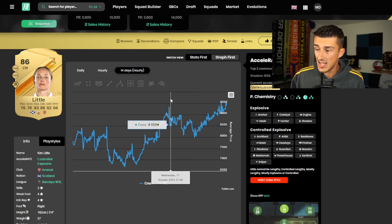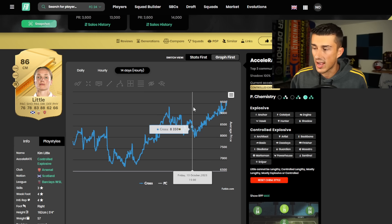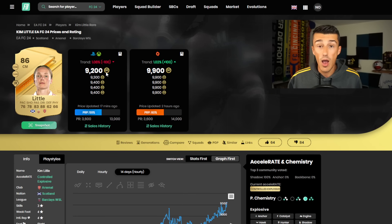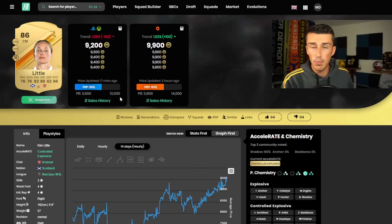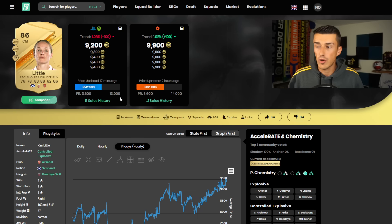If we take a look at Kim Little, you can see that even though they peaked at about 9k the other day at the release of Youngmin Sun and those other SBCs, they rose all the way from 8k up to 9,000 coins. And that's what they're chilling at right about now — 9.2 thousand coins. But the difference right now is that all of the supply has been taken out of the game and thrown into this SBC. So the next time we do get an SBC like this, in the next couple of days, these cards are going to go up even higher.